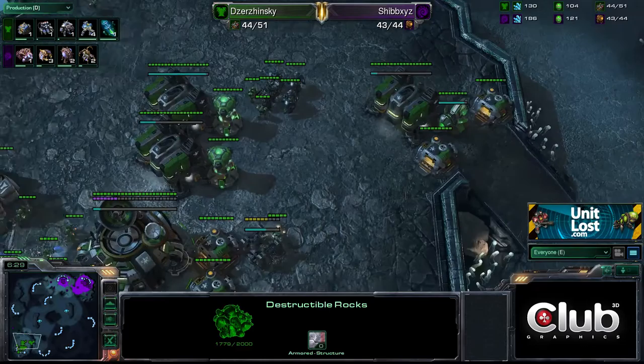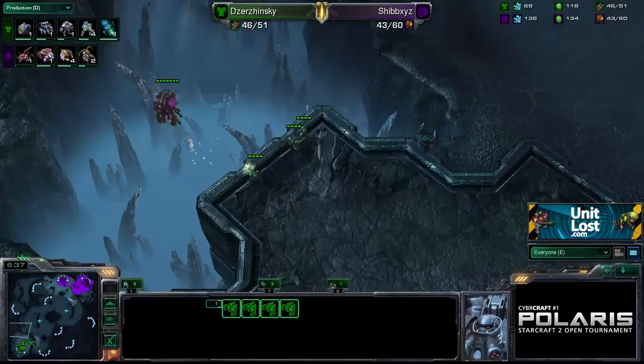Look at them — they've come back to work on destructible rocks. Attack something that can't attack them back, because that's how they roll.